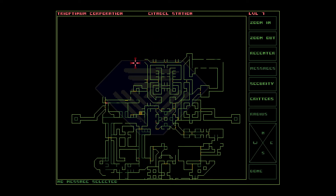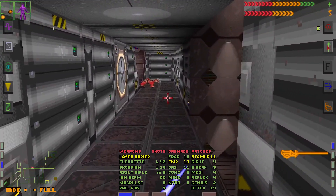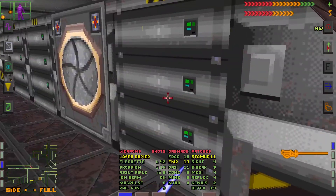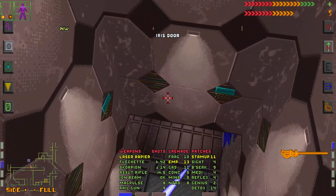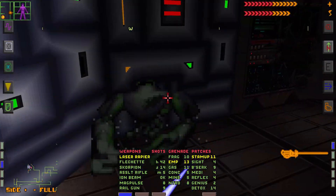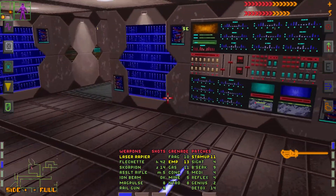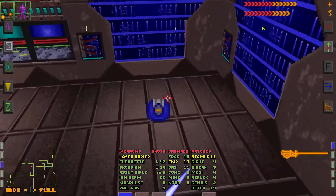Before we get there, I want to find the checkpoint station of the level. Let's open this iris door and drop down. We have two executive robots to deal with, and a security one robot, plus another camera that we can destroy. Let's loot them and get the data log.